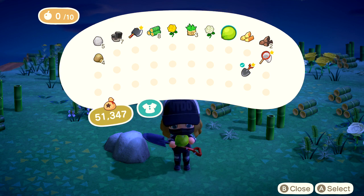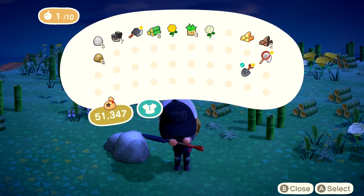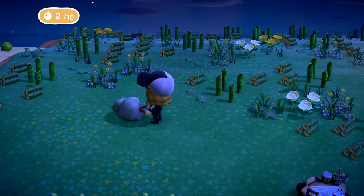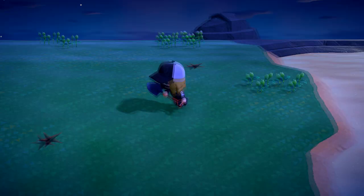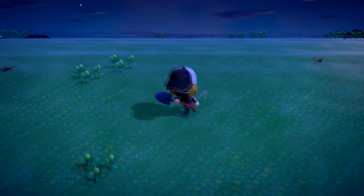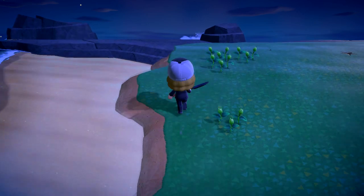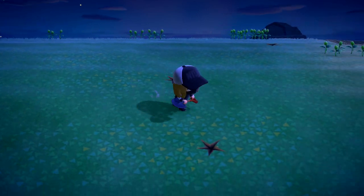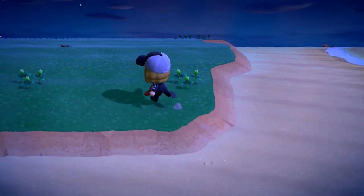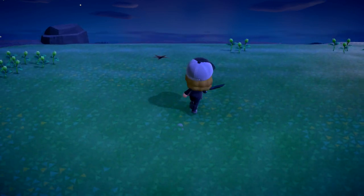I'll demonstrate the rock-breaking trick: you eat a coconut and just smash the rock with your shovel — that's how you do it. The entire island looks completely clean now. The little buried star items don't matter, they don't affect anything.